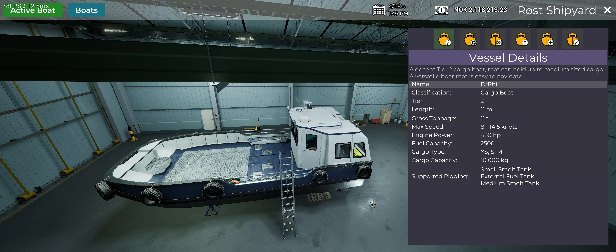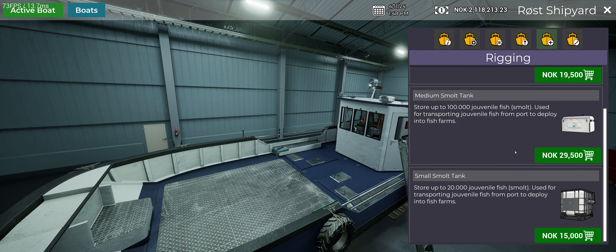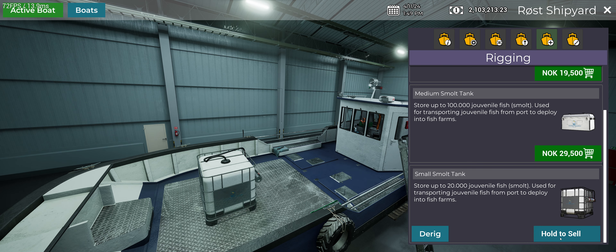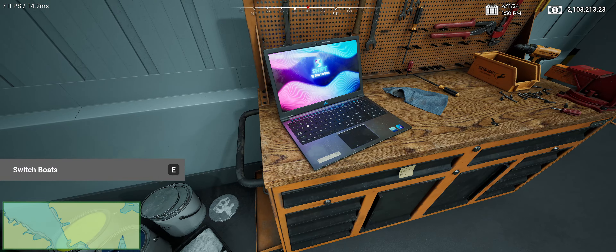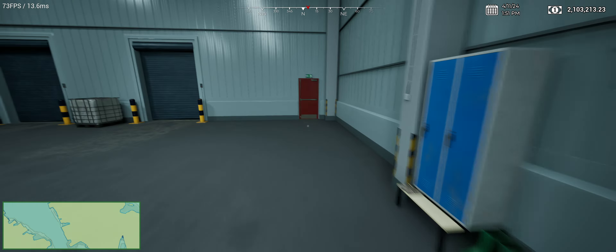What we recommend — and this is from talking to different people on stream who have been playing — we're going to get the smaller smolt tank. You can get the big one, but the small one is really all you need. You'll make about $12 million worth of smolt per week. It takes seven or eight days for the fish to mature. We're rigged, so we're going to close that. We have that loaded on now — that's all you've got to do is put the small tank on.